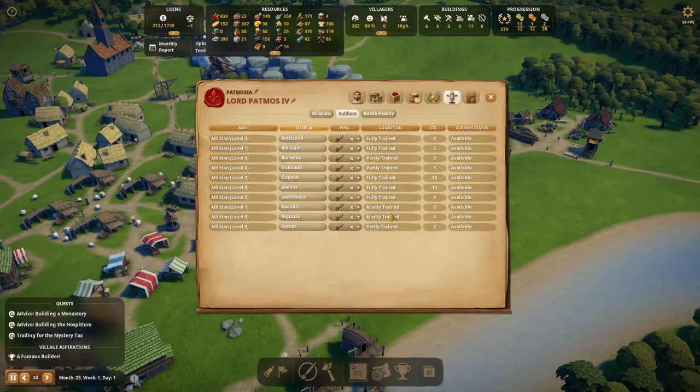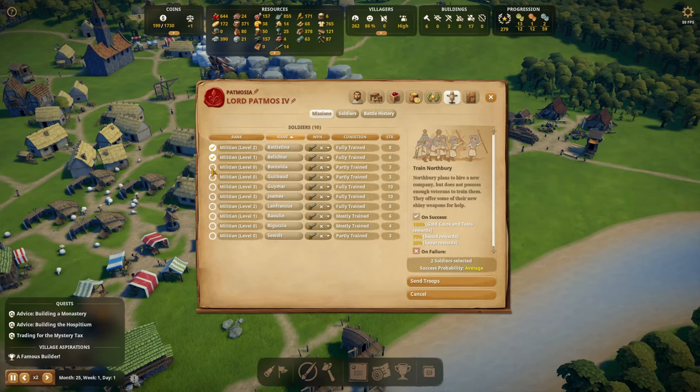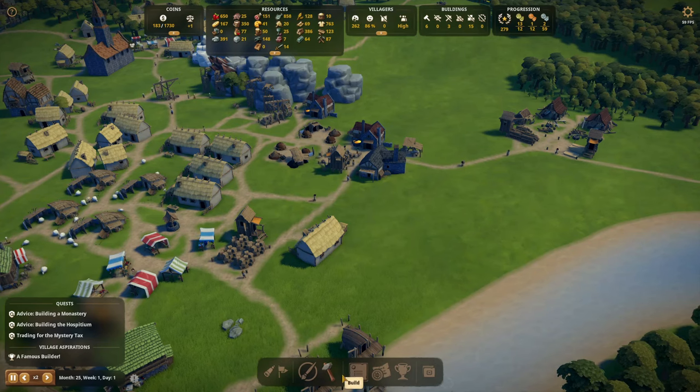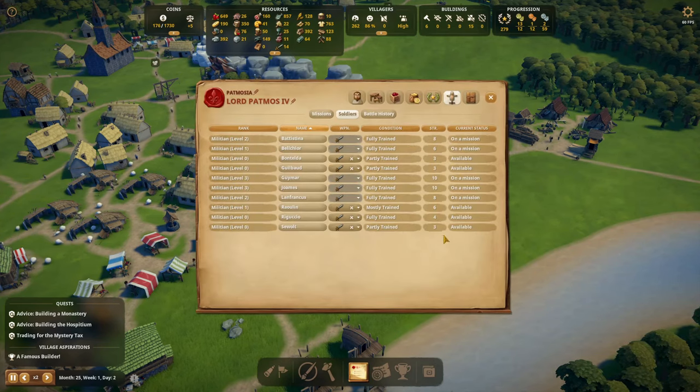We didn't miss it — they completed the mission. We can get spears now: let's do that one. One, two, three, four, five — success probability extreme, there they go. Hopefully we can get a couple of spears. We don't have any yet. Some soldiers are partly trained, some mostly, some fully — they need a bit more training but we'll get there.